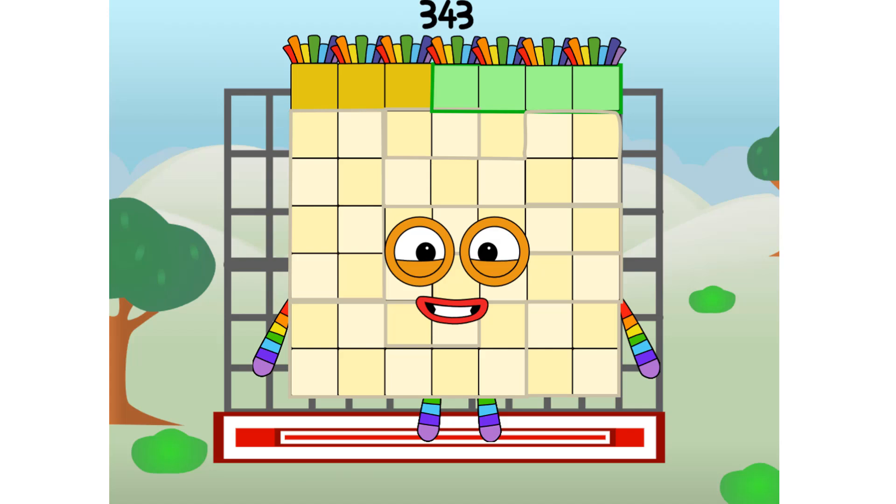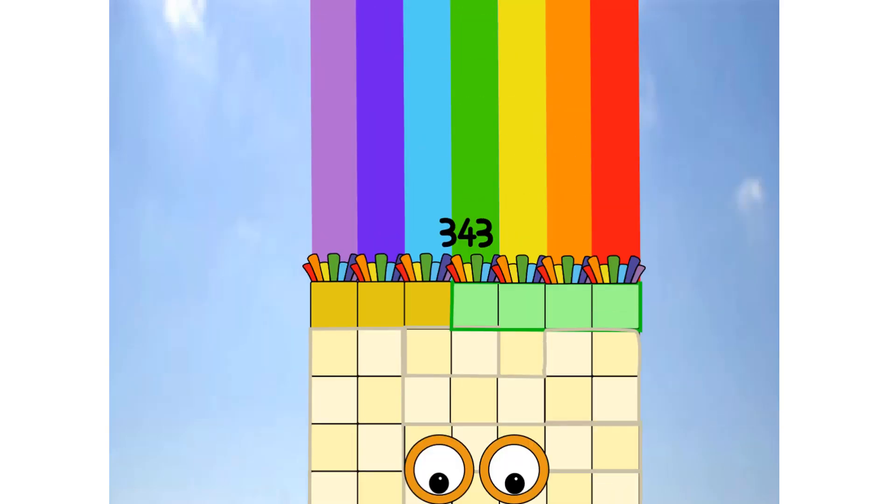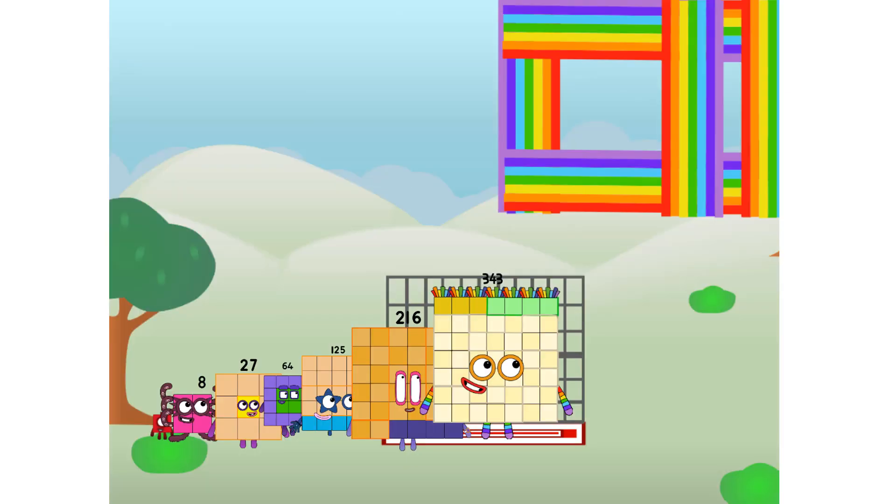343 commencing rainbow test flight. All systems checking out. Seven by seven by seven. Wish me luck. Whoa! Yowzer! Didn't get that high. But I did just invent the cube rainbow. Guess you've got to give it a go to get lucky.